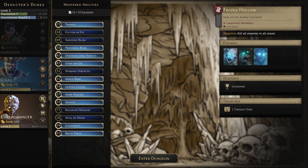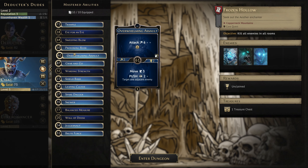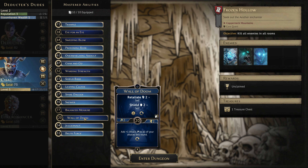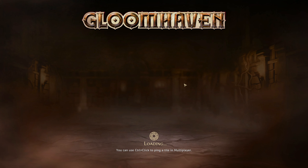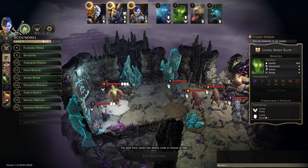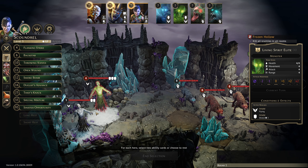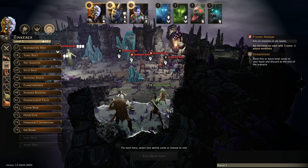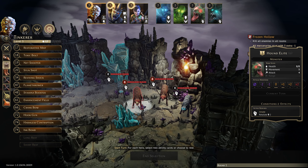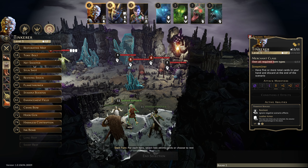Luke and I are going to do most of the work here — Chag is mostly just tanking with Brute Force, Juggernaut, and Shield Bash. Round one opens to a brutal start: two living spirits including an elite with tons of armor, plus several hounds. The piercing bow on Luke should handle the spirits, but these hounds are definitely a problem.